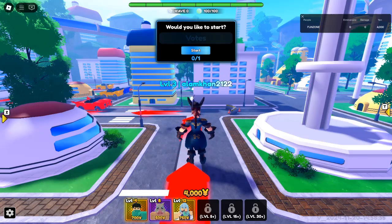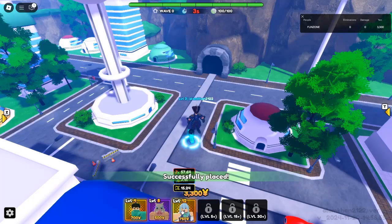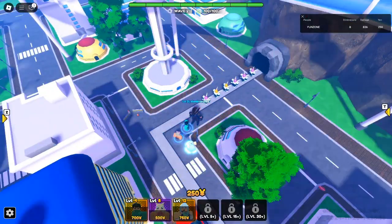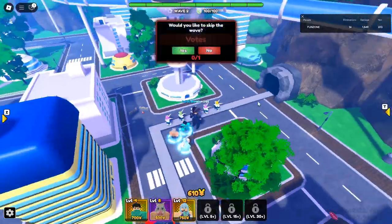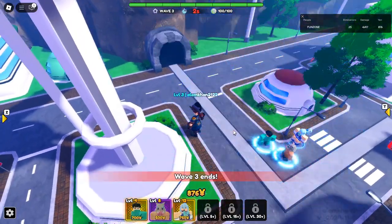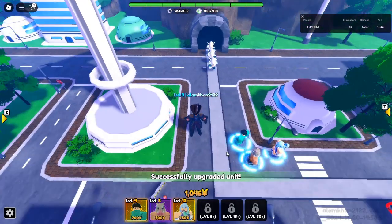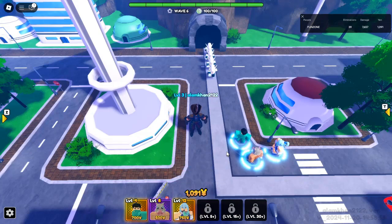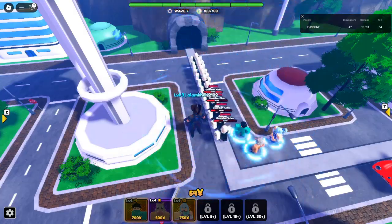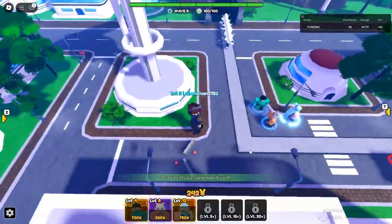What are secret units in Anime Reborn? Secret units are the rarest characters in Anime Reborn, offering unmatched abilities and power. Currently, there are three secret units in the game, each tied to specific challenges or achievements. Here's the complete list: Android 21 with a drop chance of 0.75%, Dragon Emperor Kaido with a drop chance of 0.75%, and King Ramura, who is rarer than mythical tier units like Super Goku, with a drop rate of less than 0.25%.